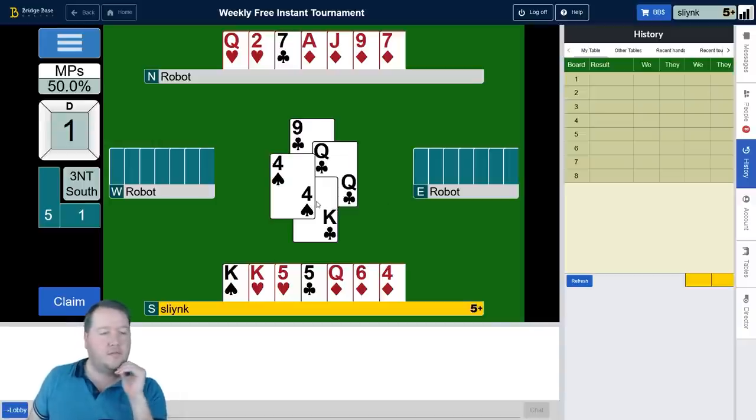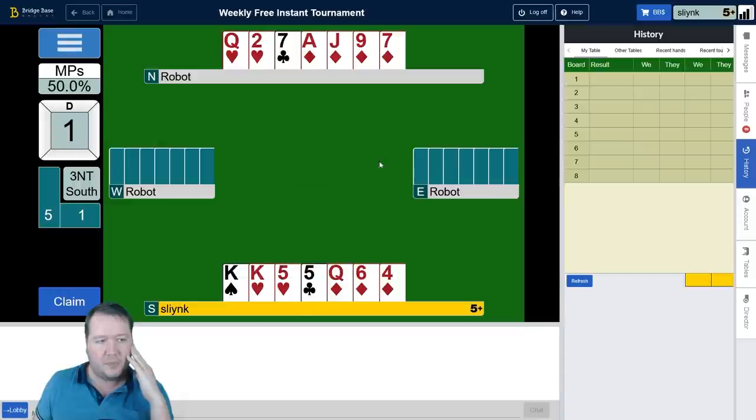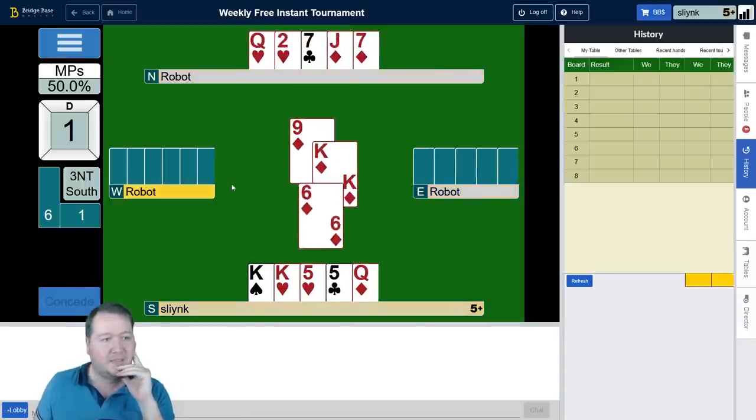I fully expect East has the king of diamonds because West has jack of spades, ace-jack of hearts, ace of clubs — they don't need anything more. East has only shown up with the queen of clubs, but they did volunteer a bid, so I'm pretty sure they have the king of diamonds. Diamond to the jack doesn't seem promising, but maybe I could play diamond to the ace and a diamond back, get a couple of diamond tricks. If they hop up with the king, I can use the five of clubs to the seven.